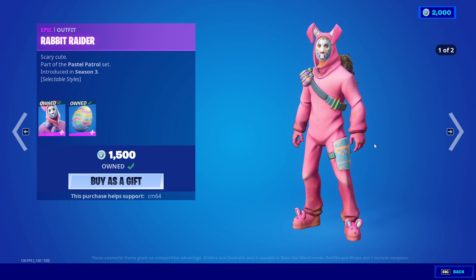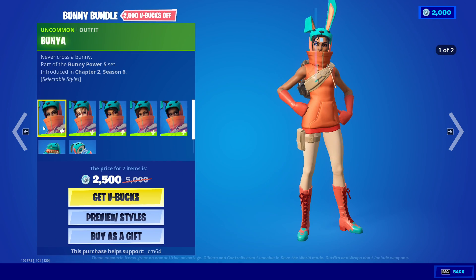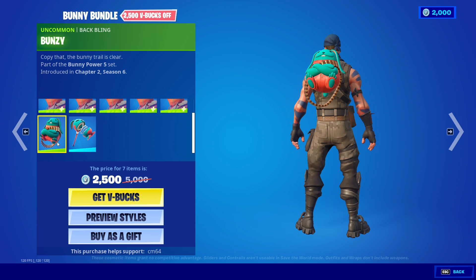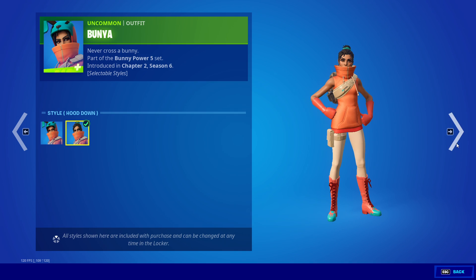I like him way more than her, but I only bought it for the Batman, 100%. The carrot stick pickaxe, and let's see — with the bunny bundles: the Boney, the Whisker, the CC, the Hopscotch, the Babbit, the Bunsey, battling, and the Spring Burger pickaxe.